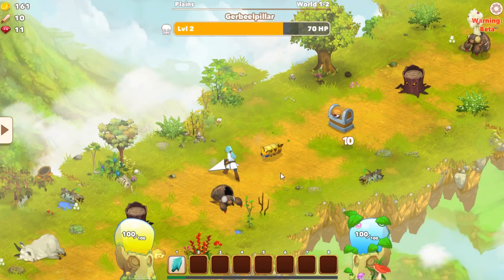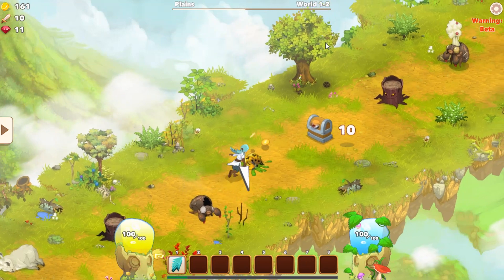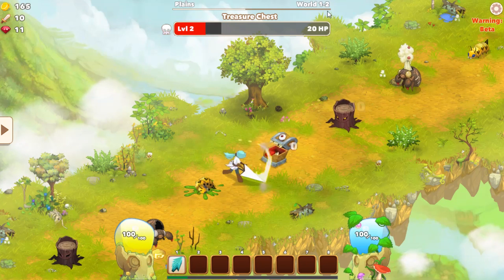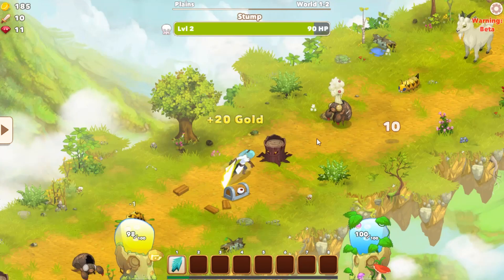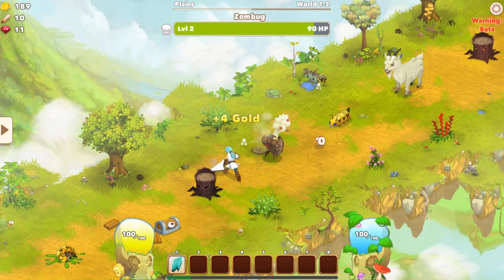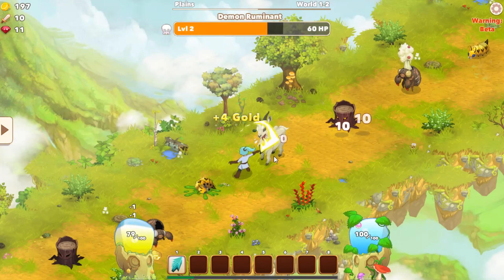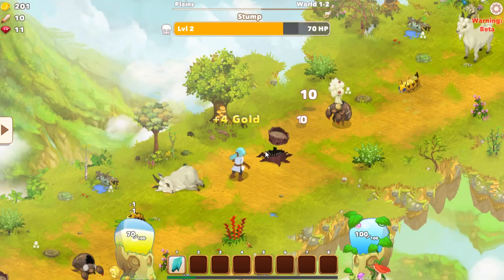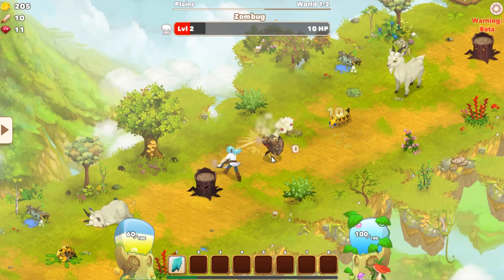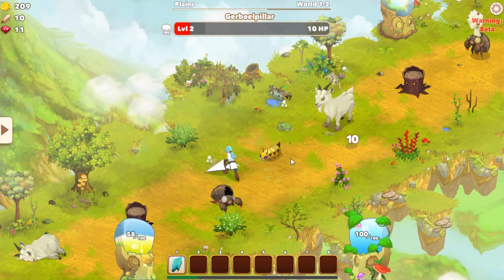Hi guys, today I want to share with you a little trick that you could use on your early gameplay. I'm currently at World 1, Zone 2, and when you begin you don't have any skills until you get your first level, so you probably spam regular clicks, and they will quickly burn your energy and you will run out of it. There is one thing you could do to maintain the same level of energy.